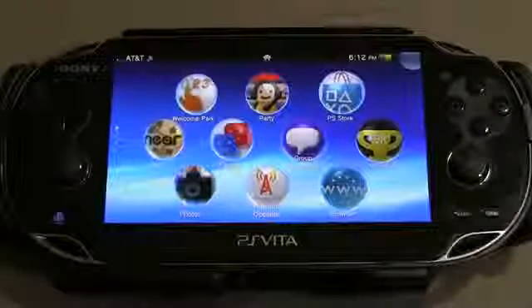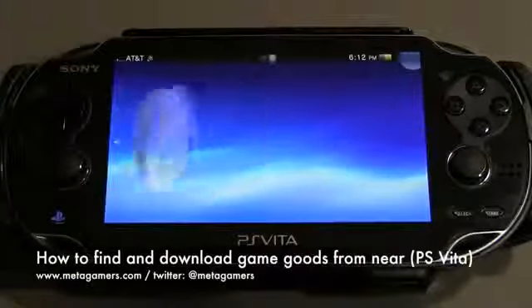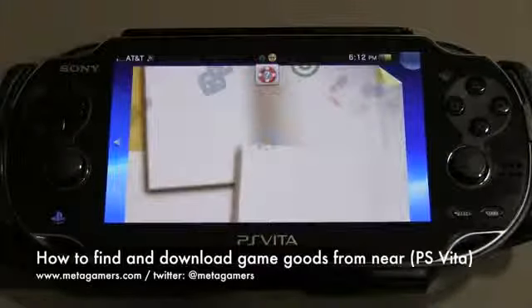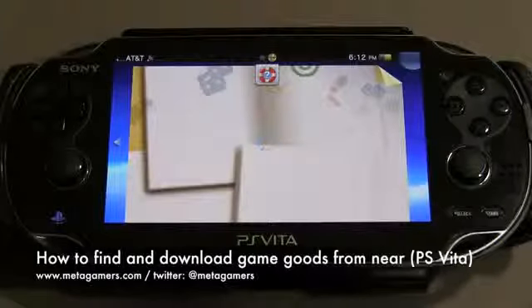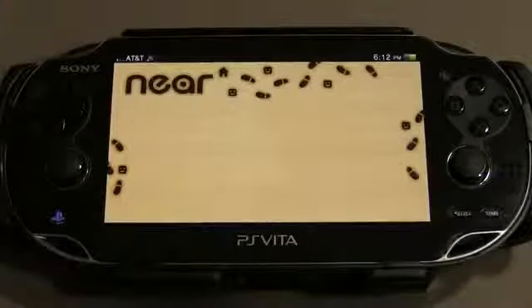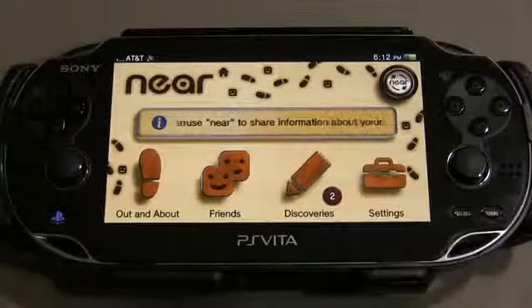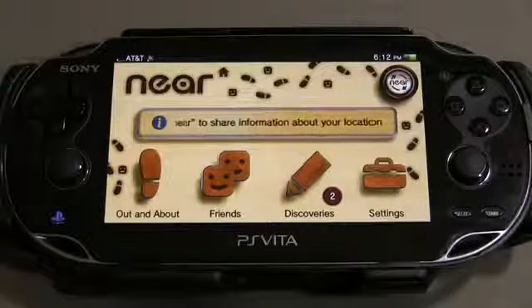Hey, it's Rick from Metagamers with a quick tip for your PS Vita. This one surrounds the Near application that you see right there, so let's go ahead and tap on it and open it up. What I'm going to show you today is how you can get extra downloadable game goods for various different games that you might have or might be getting on your PS Vita.